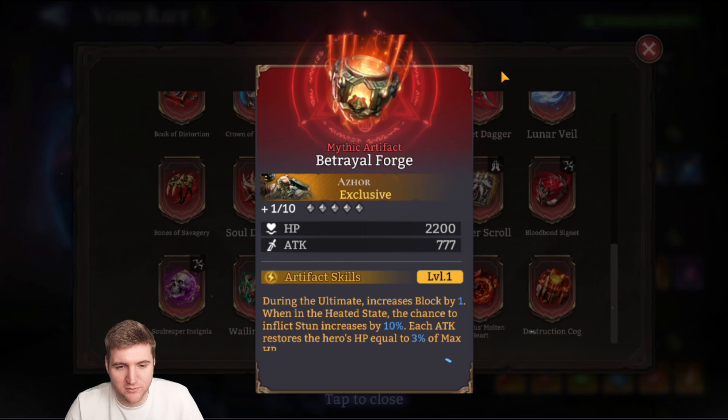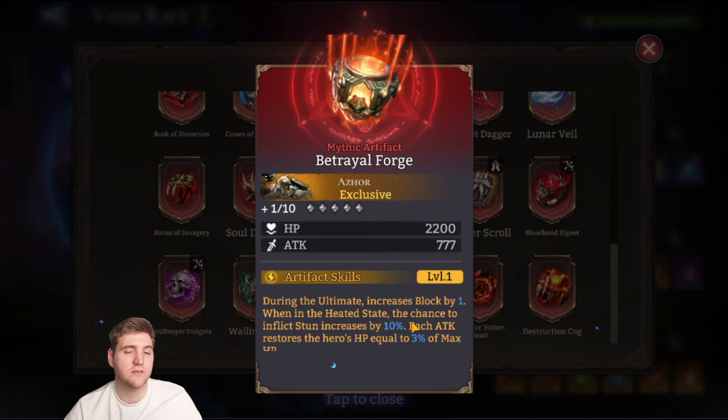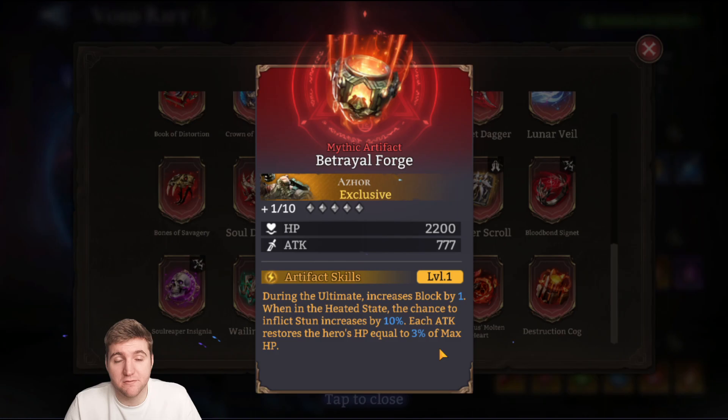Betrayal Forge is for Aswhore — during the ultimate it increases block by 1, and when in the heated state it increases the chance to inflict stun by 10% and each attack restores HP equal to 3% of max HP. This actually changes things — Aswhore now has very effective self-sustain. I'd build him with a lot of attack speed to get into heated state faster and apply more stuns. Extra block, more likely stuns, and self-healing during the ultimate — that's all pretty good. It's one of the better artifacts we've seen and they're clearly trying to buff one of the weaker heroes.